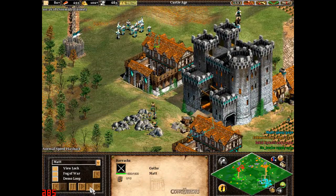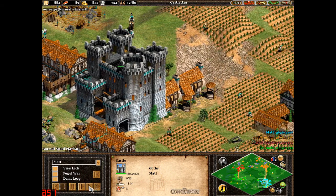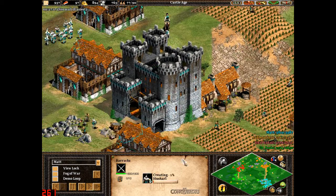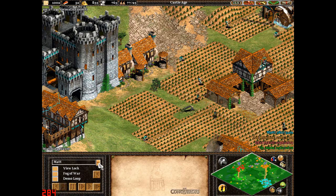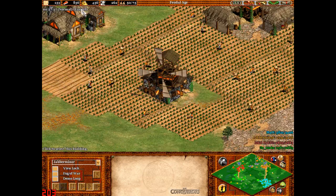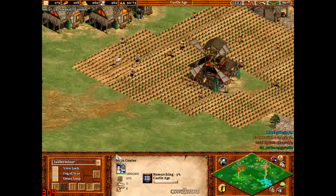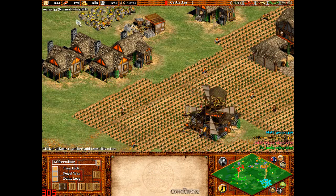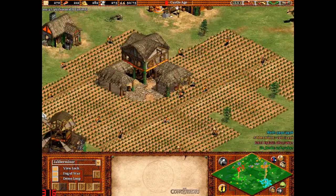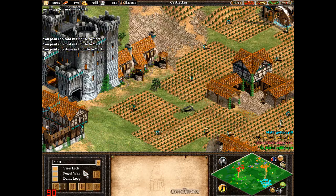He's just capping there, but the Huskarls are created really quickly when you get Perfusion. At this point he is wanting some food from me so he can upgrade to the Imperial Age in order to get Perfusion. I kept the food because I wanted to go to the Castle Age. I usually get about 50 population and then go to the Castle Age, because by that point the food coming in is going up quite quickly.